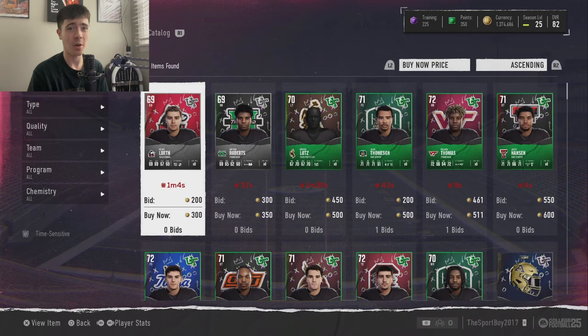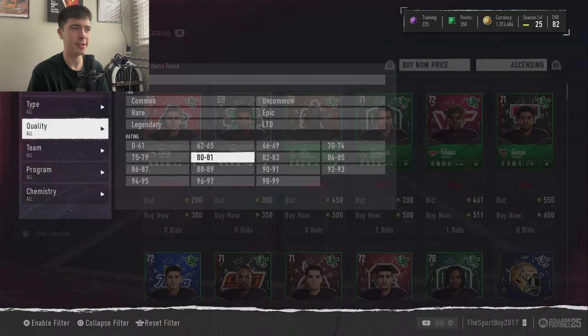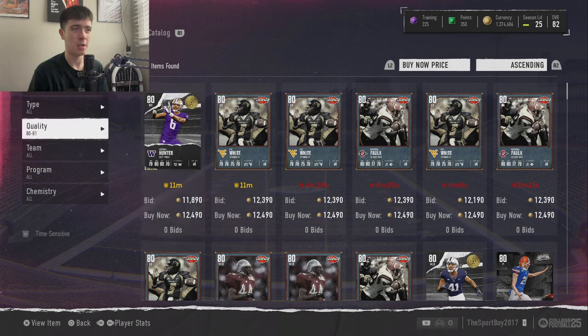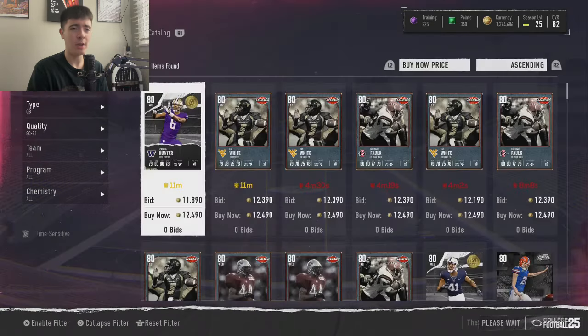For me, a budget beast is a card under 20,000 coins that can play at a very high level. Most of these cards are going to be in the 80 to 81 overall range — that's kind of where 20k or below will currently get you. I think you should be sticking to these 80 and 81 overalls.